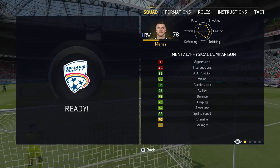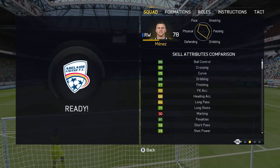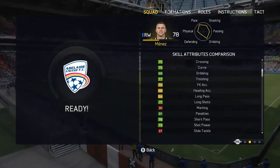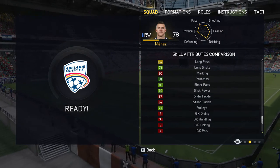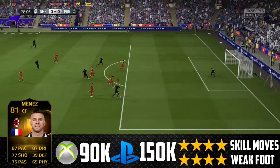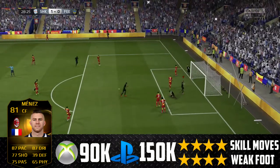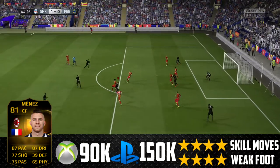Here are some of his best in-game stats: 88 ball control, 88 dribbling, 81 penalties, 85 acceleration, 85 agility, 88 sprint speed, and 85 positioning. Jeremy Mendez is possibly the best center forward on the game — he suits that role so well. I might make a video on the false nine guide, because Jerry Mendez just fits that false nine so perfectly.